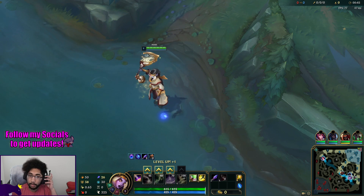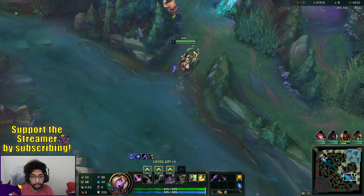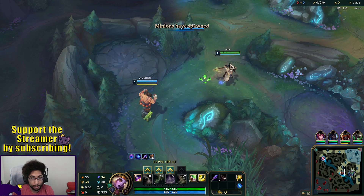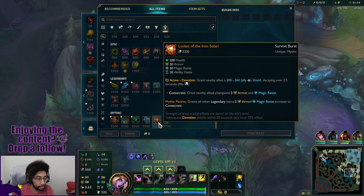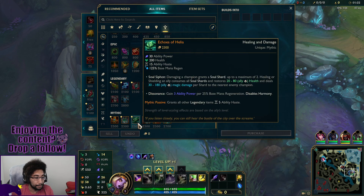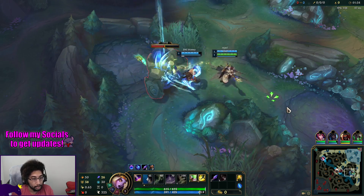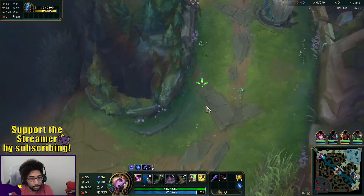Welcome to another League of Legends video where we are playing Soraka support. We're doing AP Soraka once again, but this time we're going with Crown of the Shattered Queen as our mythic. The reason is because I'm afraid of the Shaco and Pantheon on the enemy team — they have a lot of burst and assassin engage, and we don't have much crowd control. I don't want to go Locket because Locket isn't the best AP item, and Heliocentric could have been good, but Crown of the Shattered Queen feels like the best defensive item. We could build that and then go a little tankier — I'm thinking Rylai's.